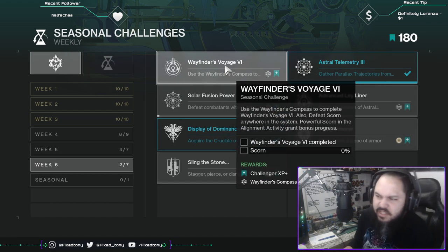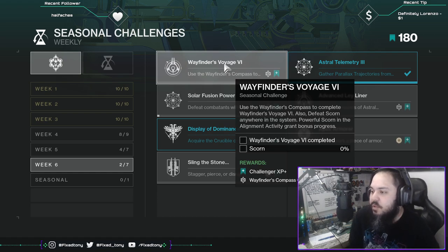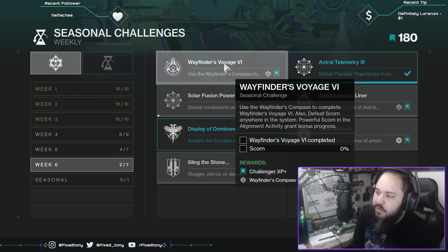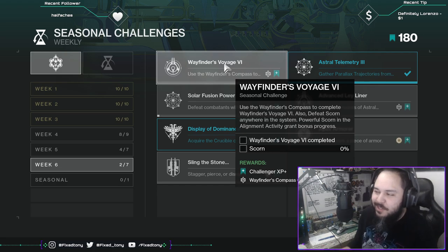Wayfinder's Voyage 6: Use the Wayfinder's Compass to complete Wayfinder's Voyage 6. Also defeat Scorned anywhere in the system — powerful Scorned in the alignment activity grant bonus progress. This is pretty funny considering last week it said Hive but it's actually Scorned.